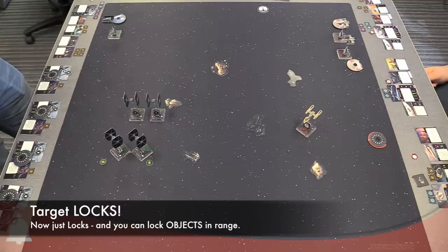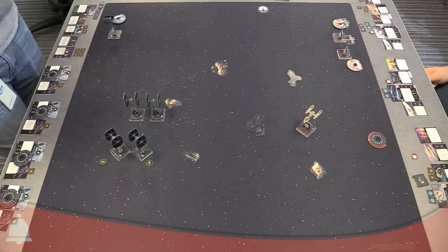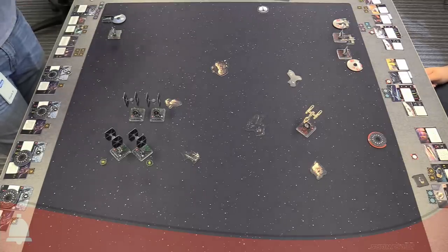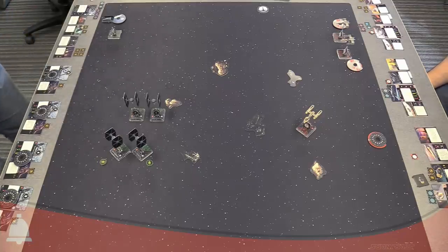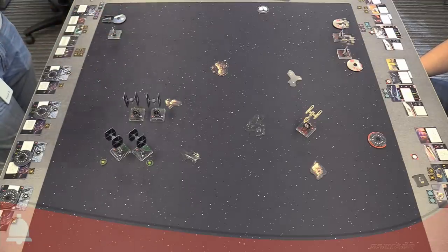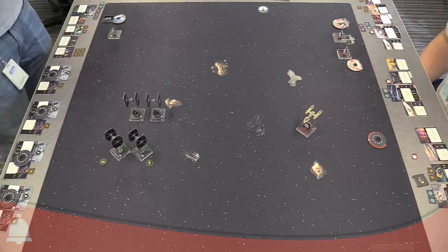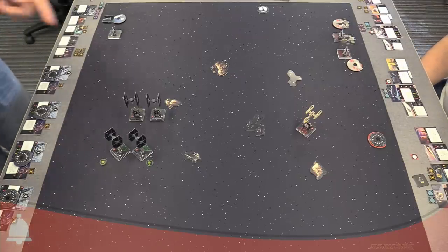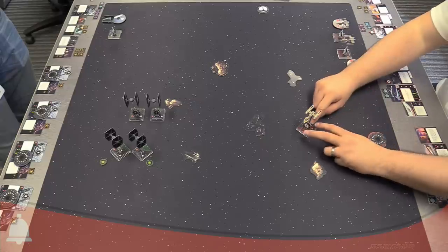Can you still check for target locks? The way target locks work now — just referred to as 'lock' — when you lock, you declare you're going to lock, then you can measure range to any number of objects, and choose one to lock. Similar to barrel roll, if there was nothing to lock or you don't want to, you just can't choose a different action. It's a little harsher.